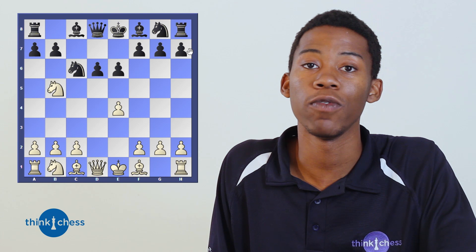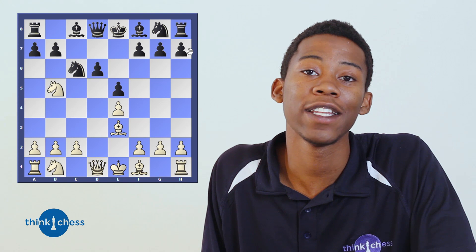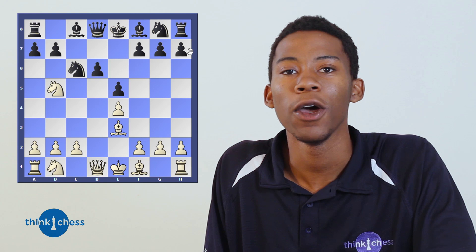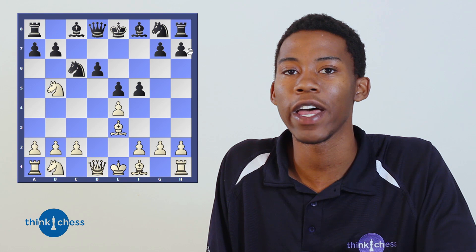Bishop to f4, putting more and more pressure on the pawn on d6. Black is forced to play pawn to e5. Bishop back to e3, developing the bishop closer to the center. Now black makes a crucial mistake, breaking another principle — starting an attack without an advantage. f5, a weakening move, puts pressure on the e4 pawn but allows the king to stay in the center instead of completing development and castling. That is one of the important opening principles everybody should follow. Knight to c3, getting more pieces into the game.